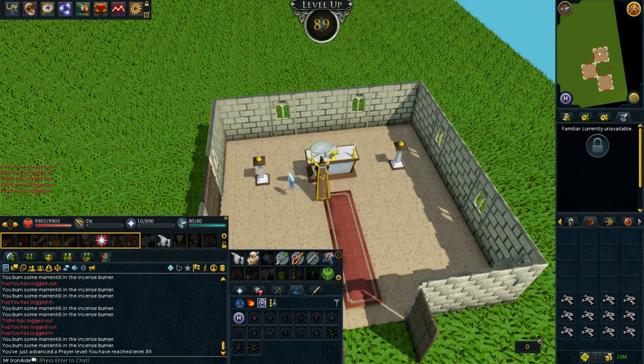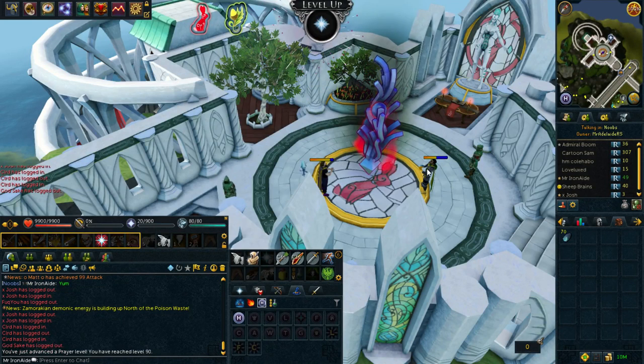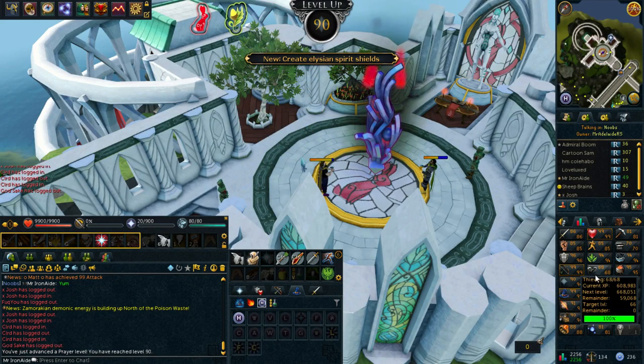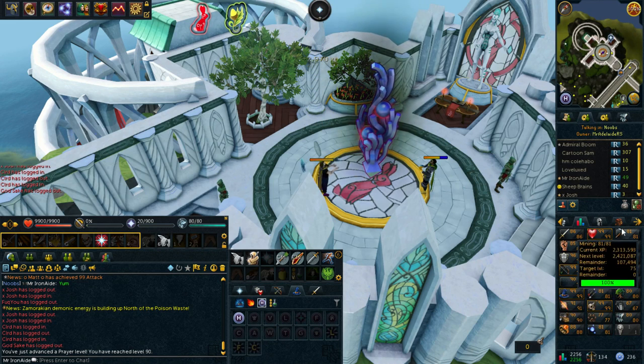Teamwork protection. 89 prayer! Let's go get cleansing. You can make spirit shields at 90 prayer — I didn't even realize you had to do that. Oh, lucky I didn't grind out all that coral. I was about to do that but I didn't realize I didn't have the prayer requirement. So there's one more level.